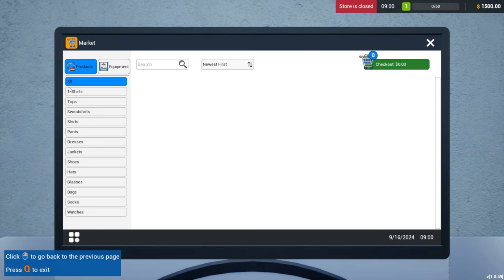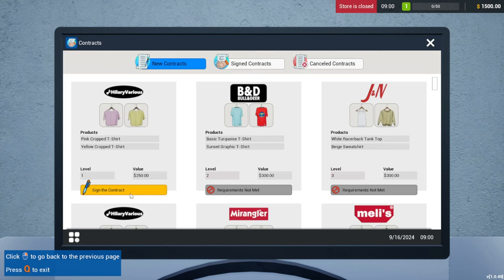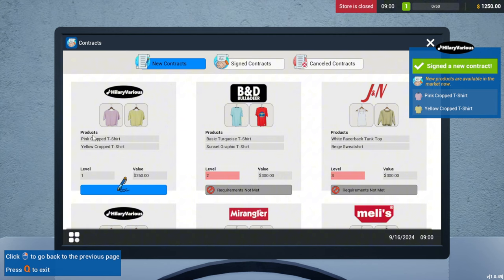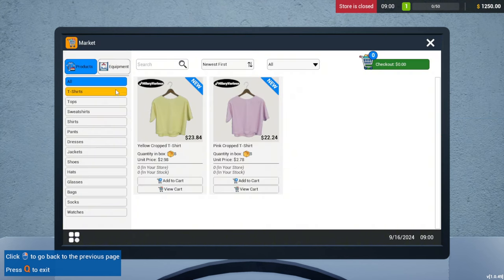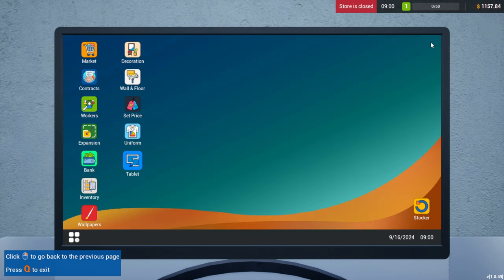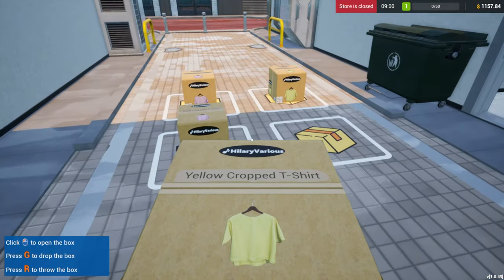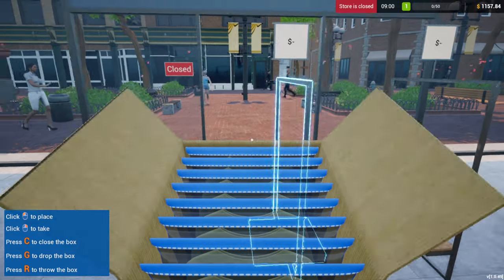Guess we might need the tutorial after all. Contracts — sign a contract. So these are the licenses to sell these shirts. Can we sell these? Okay, we can. 23 and 24. Let's add — each box brings eight — so let's just add two of each for now. Check out. Buy. And how do I get out? Oh, we can only buy four things at a time. That's crazy.